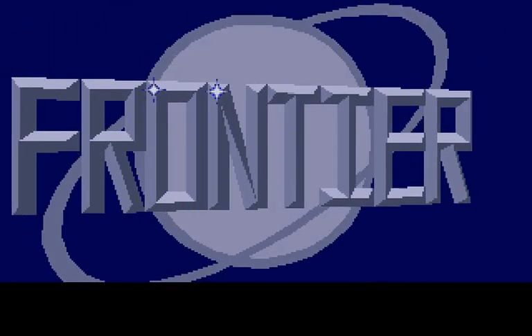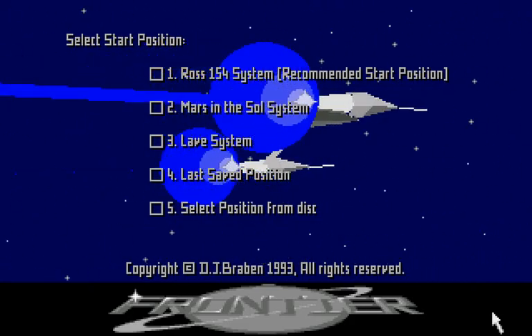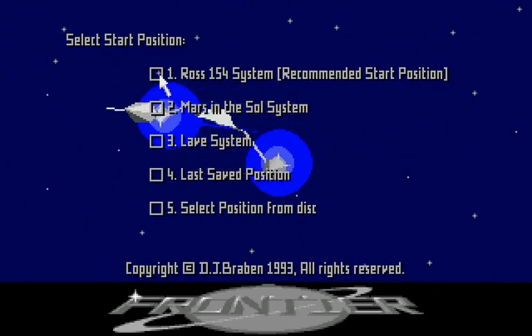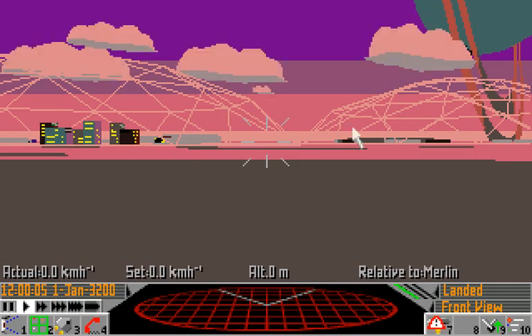After loading up, you'll see the intro — it's brilliant, so I recommend watching it, but not right now. We're presented with the start-up options, and start in option one, the recommended start position, Ross-154, by clicking there. And we're presented with a view of the planet Merlin, and you can see the gas giant Aster up there, and the habitation domes of the colony ahead.